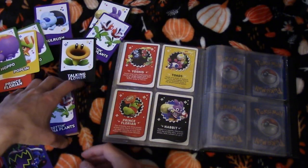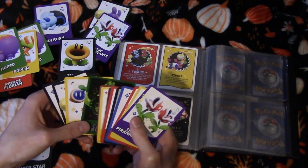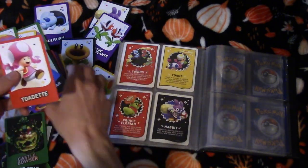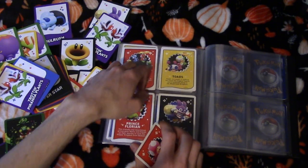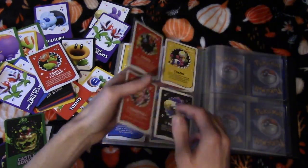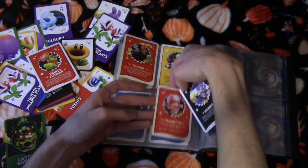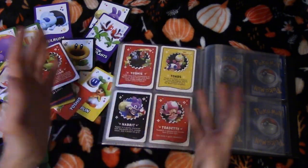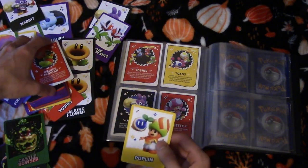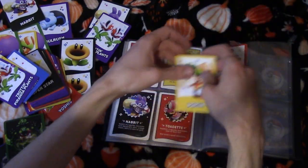We think there were only four shiny cards so we can put those all at the end. Oh wait — Toadette's a playable character too! Sorry Prince Florian, you've been kicked out. Toadette under the Toads — you know what, it works out perfectly because now we don't have two reds next to each other. Beautiful.